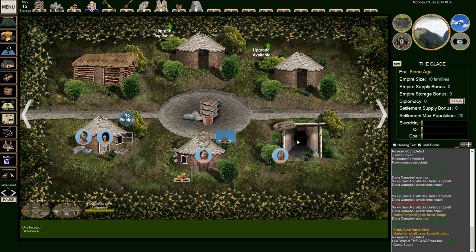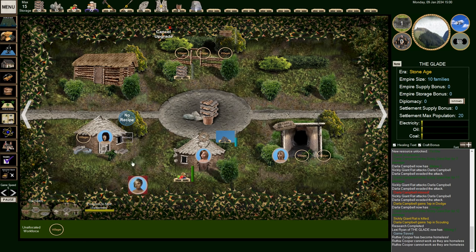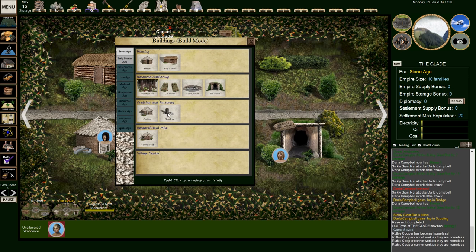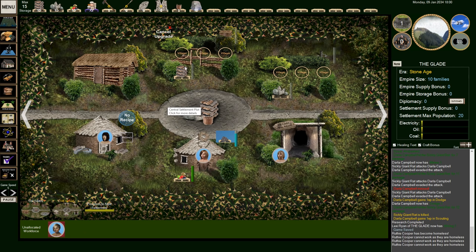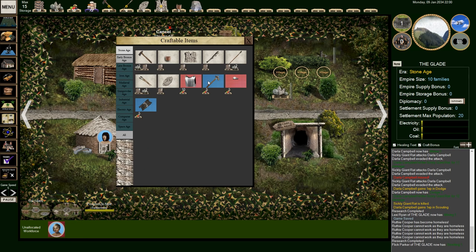We want to learn how to smelt tin. We're going to need to put a smelter here. If I remove this building, someone will be homeless — Ruthie is now homeless. Sorry, Ruthie. I'm going to upgrade this place — Ruthie, go ahead and work on it and build yourself a new house so you can have a home. Then we're going to put a smelter in over here.